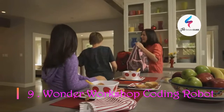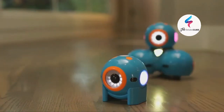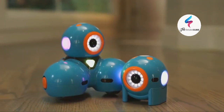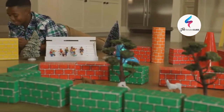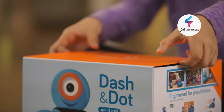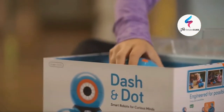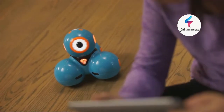As a parent, how do you help your children develop important skills that prepare them for the future? Meet Dash and Dot — fun, easy-to-use, interactive robots that teach kids about programming with hands-on play. Dash and Dot are ready to play right out of the box and can be programmed with our free apps for your phone or tablet.